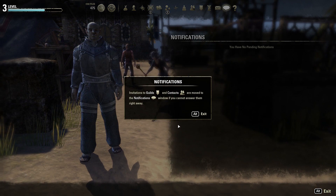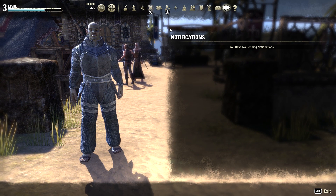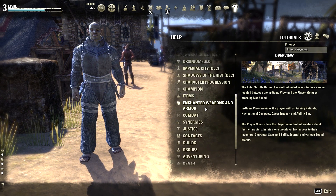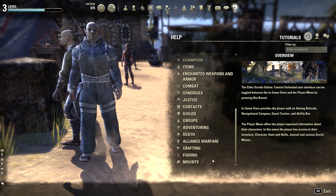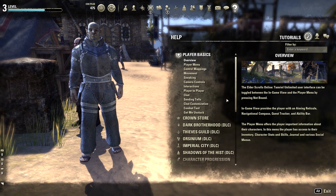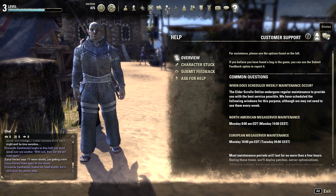Notifications are for things like different updates or friend requests. Nothing has happened for me yet because I just started this new character. The question mark help section is for if you don't know how to do certain things — it'll show you. This is your training section where you learn how to do stuff, unless you watch a video like this one.